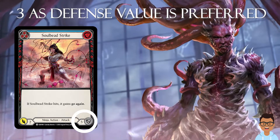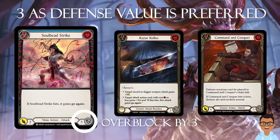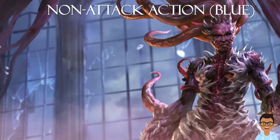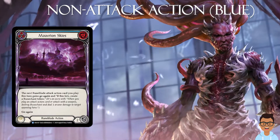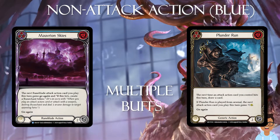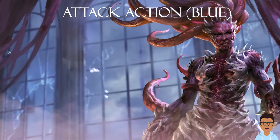For defense value, the key number is three. This is important as three blocks out most attack reactions and also blocks cards such as Command and Conquer which disable your use of defense reactions. However, certain non-attack actions that only block for two are still acceptable — examples are Mauvrian Skies or a blue Plunder Run. If you look at the benefits they give, they provide multiple buffs which justifies their presence in a deck even though they only block for two.